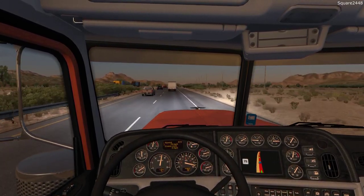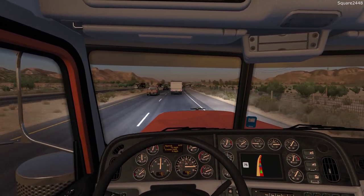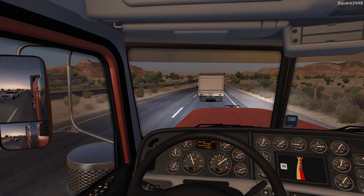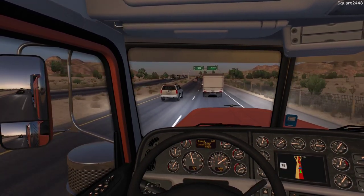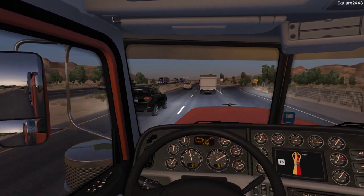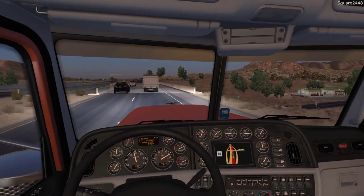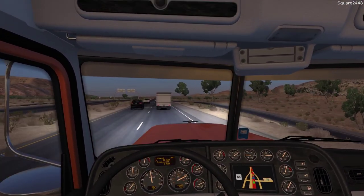Wow, one mile per hour over the speed limit — this thing really gets up and goes. Looks like we are now in a bit of traffic, which is okay. Usually you aren't really supposed to pass, but I really would like to. It looks like this almost goes into three lanes. We do not want to be tailgating — that won't be safe. Nope, two lanes and a speed limit of 75. Wow, we drop 15 miles per hour just in traffic. The landscape is pretty cool, especially towards the evening hours here in the game.